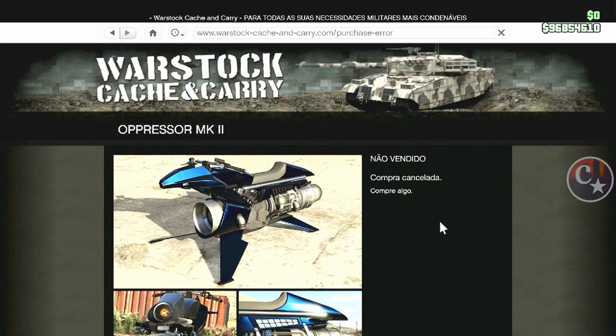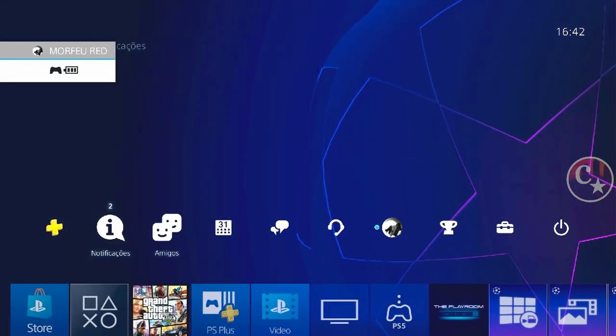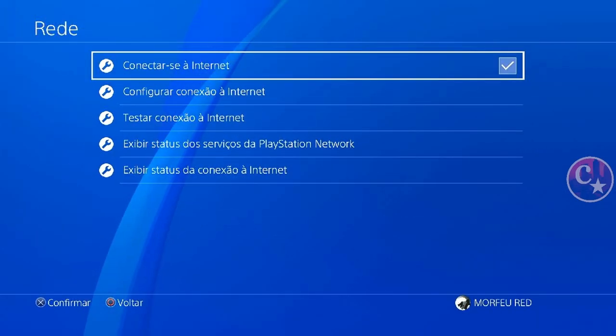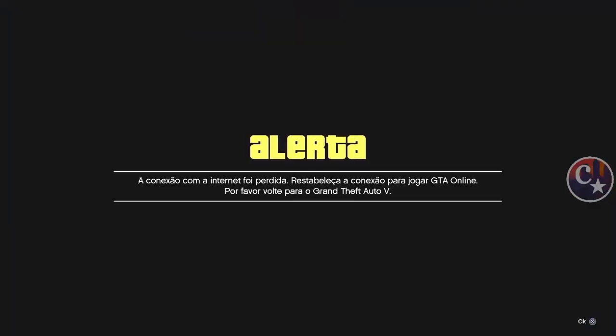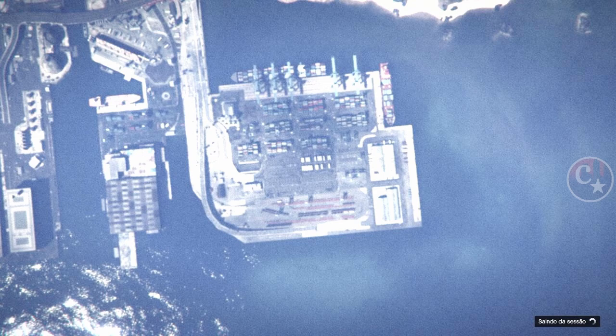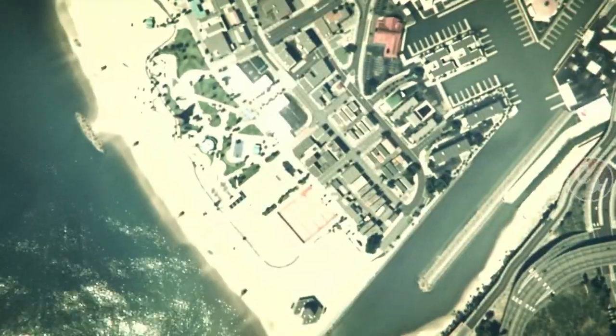O que a gente vai fazer, galera? A gente acabou de comprar — não saia dessa tela. Como todo mundo sabe, a gente vem aqui em configurações, desconecta a internet, volta para o jogo e confirma o alerta. A gente será mandado para o modo história.